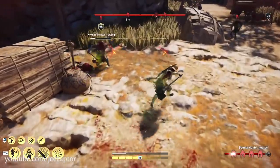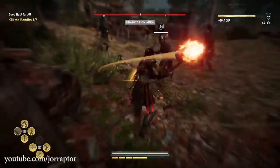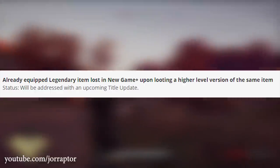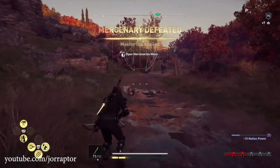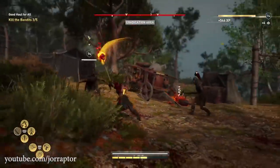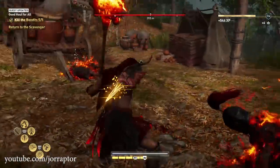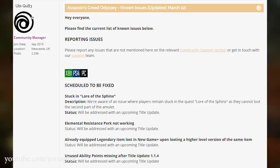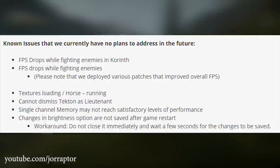We already know a little bit about that upcoming update. Right now there's a glitch in New Game Plus mode that removes items you are wearing if you loot the exact same legendary item — Ubisoft notes they will address that in a future update. Elemental resistance is also not working properly, resulting in mercenaries doing way more damage than before the update. Many people, including me, had unused ability points disappear right when update 1.14 went live — that will also be addressed. Ubisoft has a known issues page on their forums, and there's now a section titled 'no plans to address in the future' covering things like FPS drops and texture issues with horses.